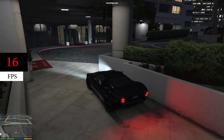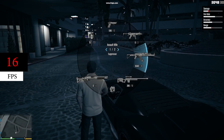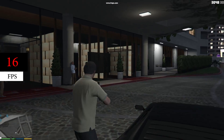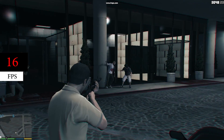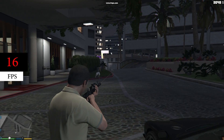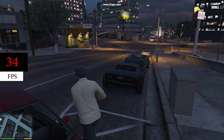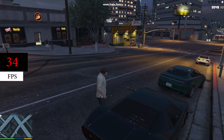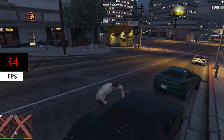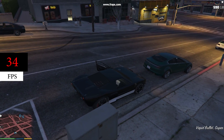GTA 5 was a similar story to Ark: Survival Evolved. In the 1080p benchmark I had to turn down every single setting to either the lowest or completely off. As you can see, the graphics aren't nearly as bad as they were in Ark, but the game still only ran at 16 fps. In the 720p benchmark we got a more respectable 34 fps, which was definitely playable and the graphics didn't look that bad. Who would have thought you can get 30-plus frames per second in GTA 5 without a graphics card?